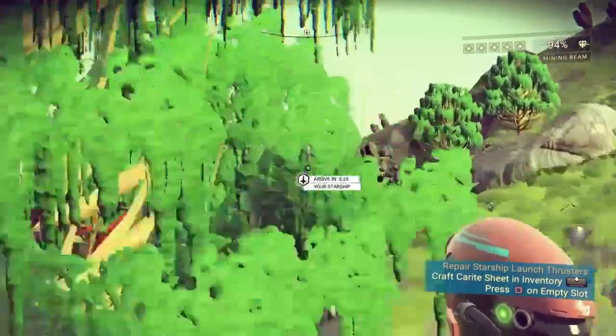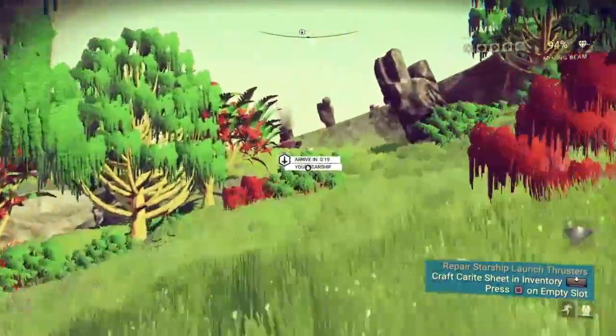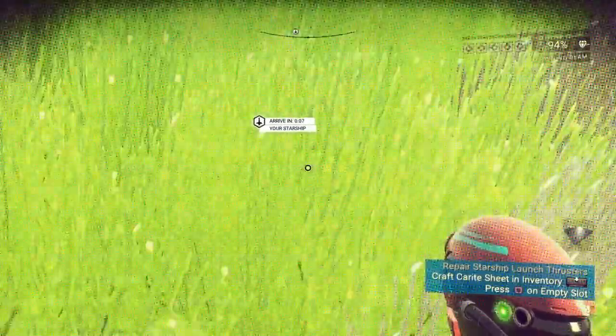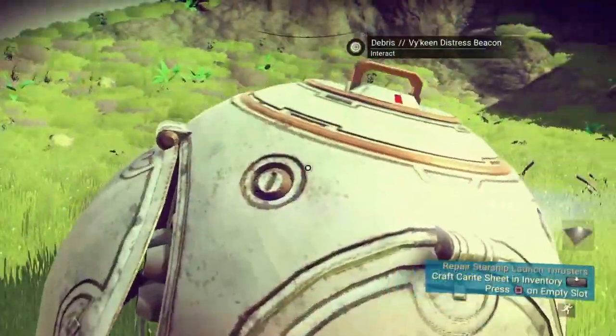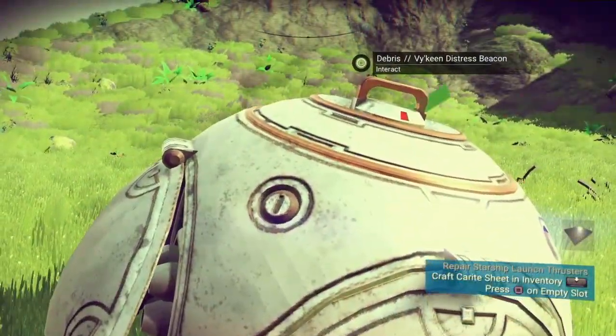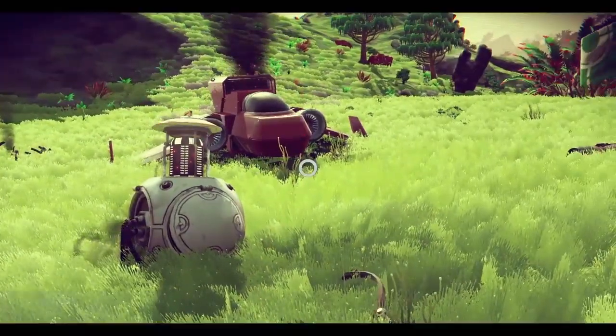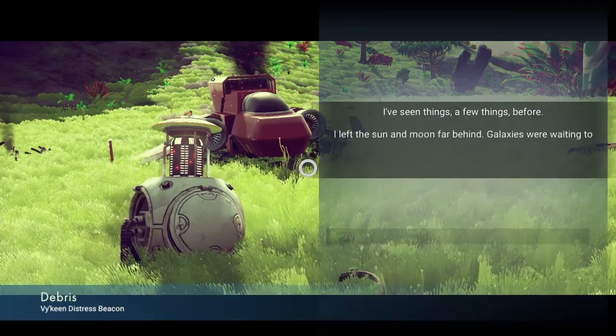Nearly back at our ship now. Here we are — there's a debris Viking distress beacon. We are exploring the lore of 1.00 so we need to check these things out.